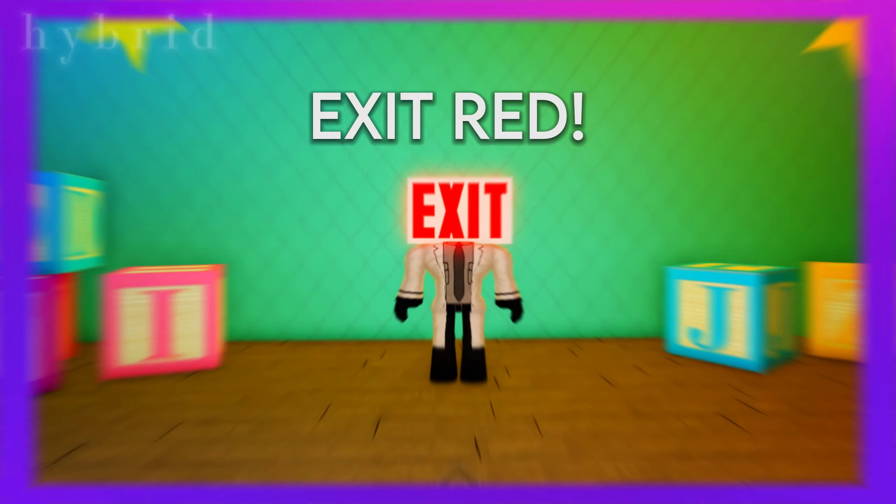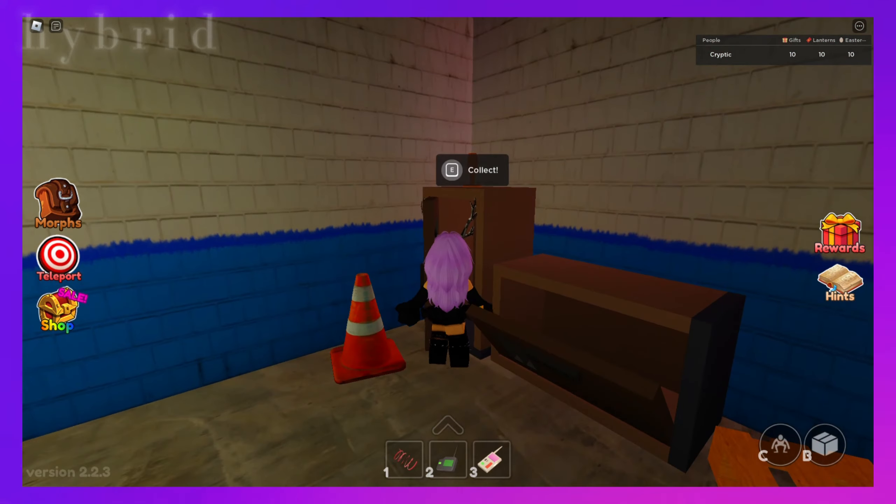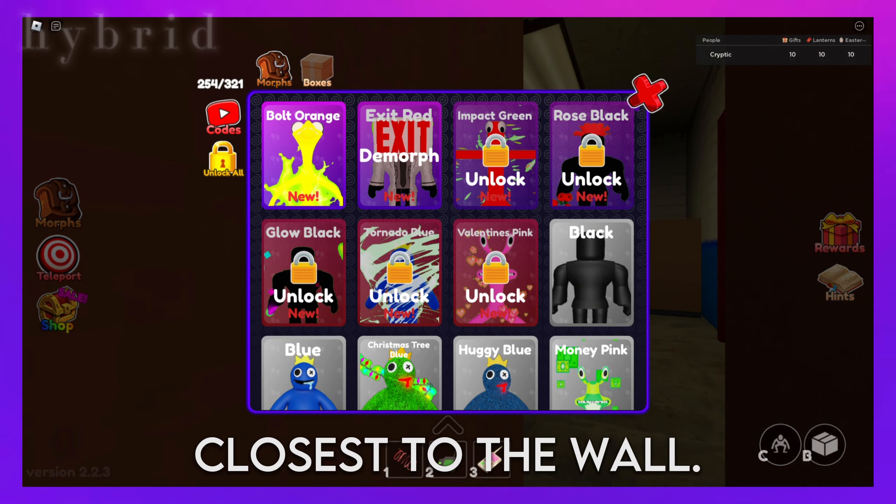Next up is Exit Red. To find Exit Red, all you have to do is find the area next to the locker room. Turn to your left and he'll be sitting on top of the locker closest to the wall.